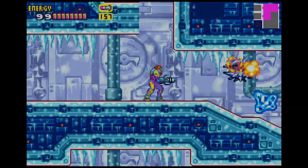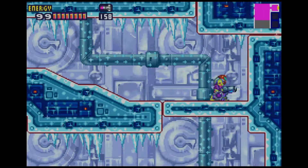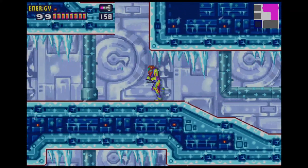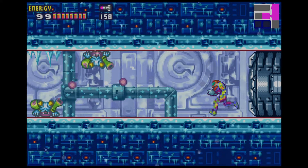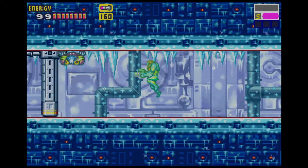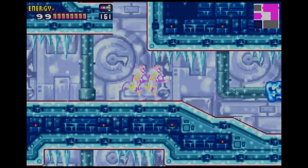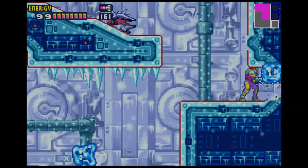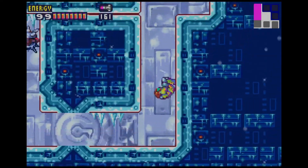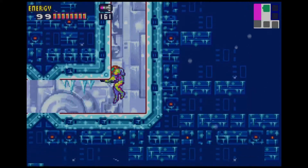Alright, so we need to go down here. This right here needs a Shine Spark. In order to achieve a Shine Spark, we have to go through this hallway. Turn around, make sure the door is open, and run. And this is how we get that one shortcut. So that's nice.